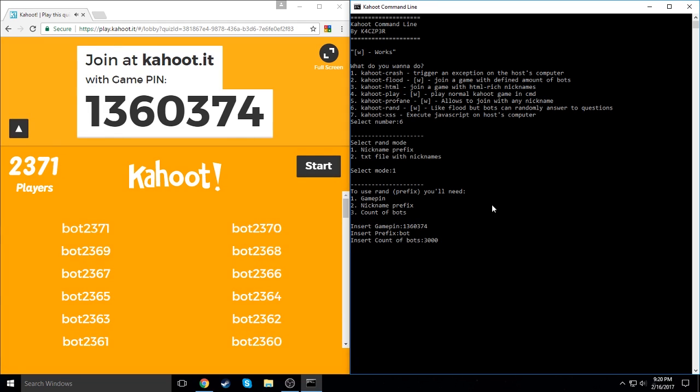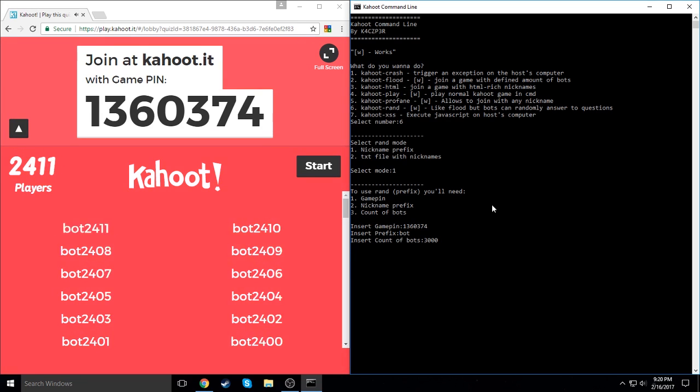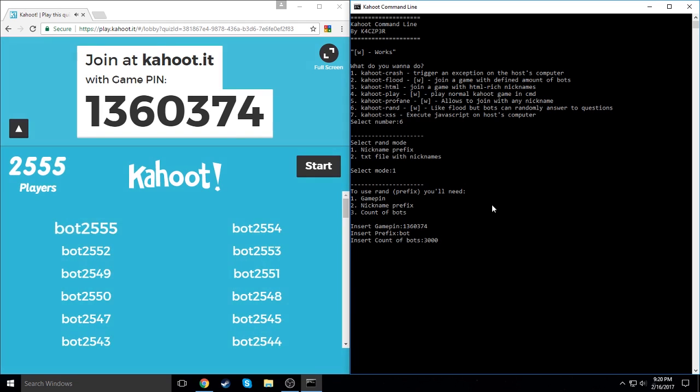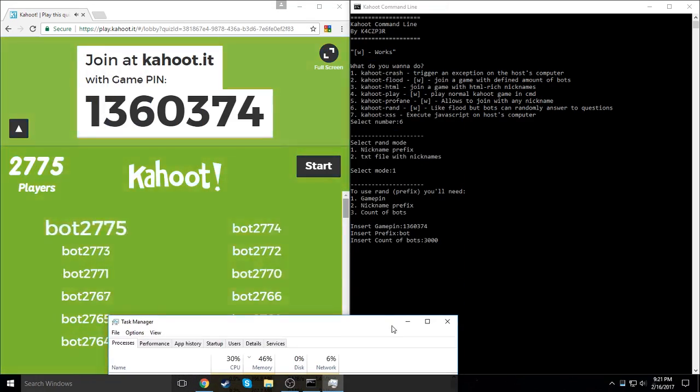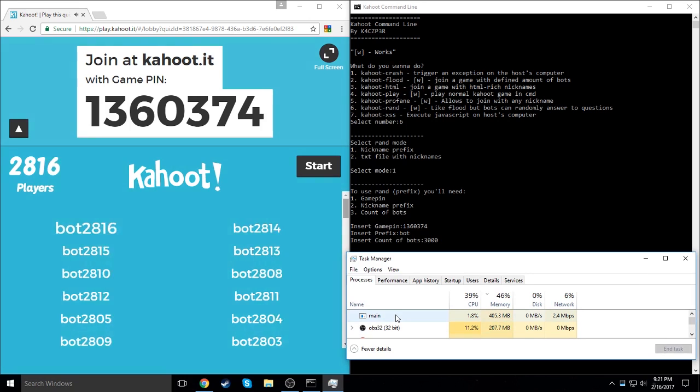Me and my buddies have done over 2,500 bots before and it did crash past the 2,500 point, so this is going well. The join rate has definitely slowed down a bit. Looking at the system load — yeah, it's eating up my RAM, but not my network at all. That's actually kind of interesting. Here's what the command line looks like — interesting to see.